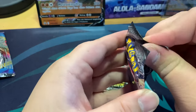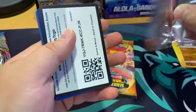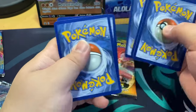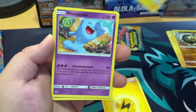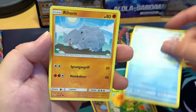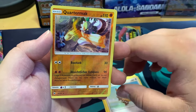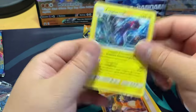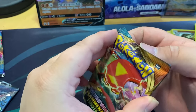Now I'm onto the Burning Shadows pack. There's a code card for you. We got Wobbuffet, Keldeo, come on — give me something. We got Lucario, nothing else special. This is going badly, guys — so far the Galar side is being pretty disappointing.